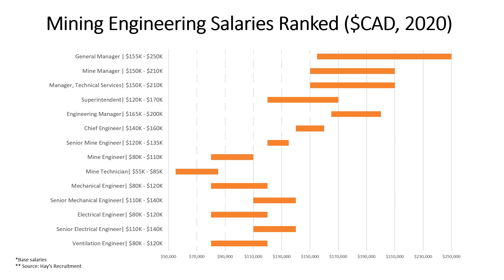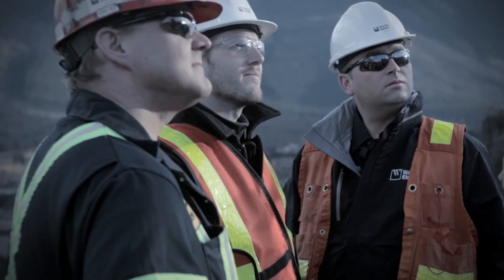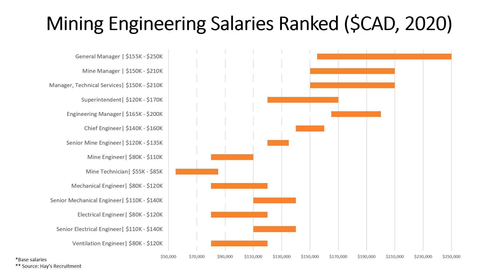One below that is the Mine Manager. The difference is that the Mine Manager is only responsible for looking after the mine — this includes the technical group (engineers), operations group, maintenance group, etc. — but not the plant side. Because of that reduced responsibility, the Mine Manager can make anywhere from 150k to 210k. Years of experience required largely depends on the mine site: bigger mines require at least 15–20 years, while smaller sites may need just 10 years.